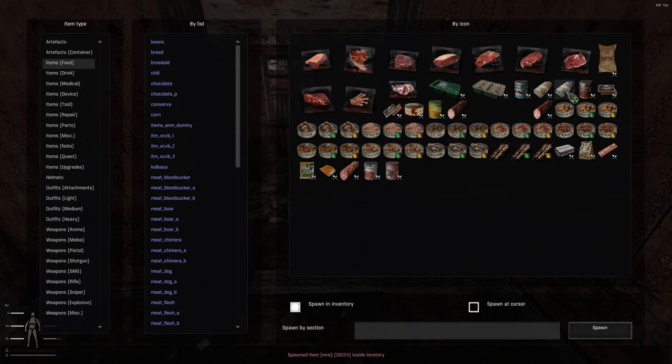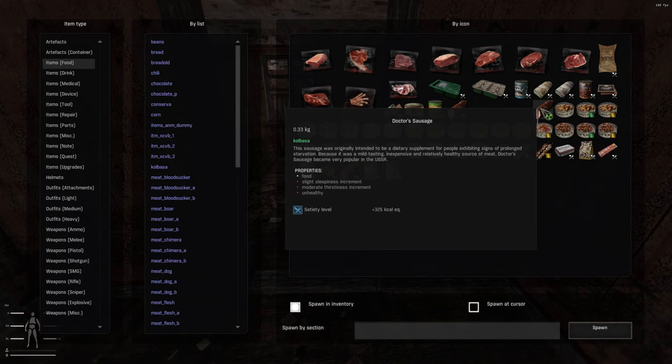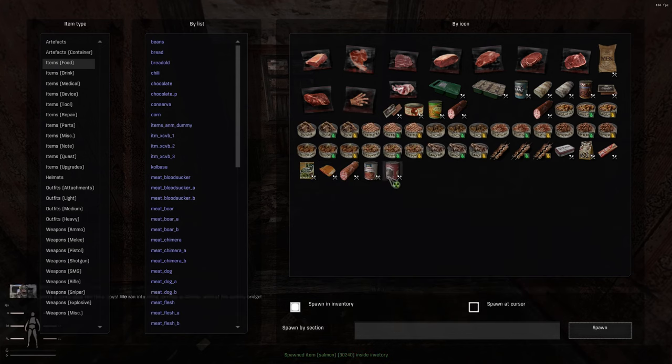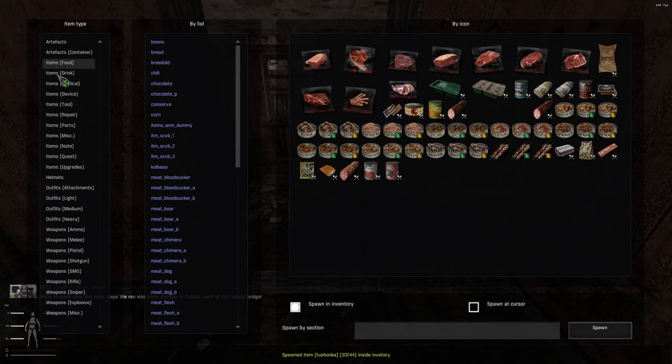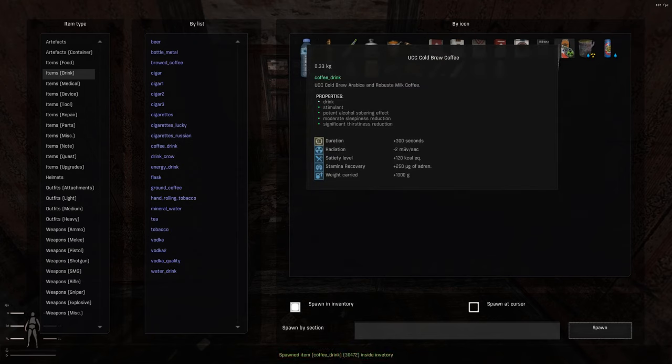You also have MREs, bread — surprisingly fresh, suggesting it was recently baked somewhere within the zone — Dr. Sausage, Kolbasa, smoked salmon. I always go with Beard's Tea — a popular hot tea made from a mixture of sugar, edible dried mushrooms, and boiled water, said to be radiation-free. Five of that. You have coffee and energy drinks.